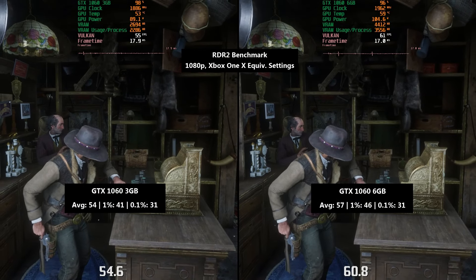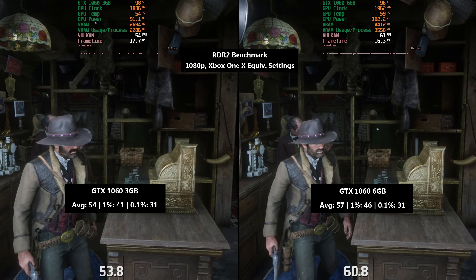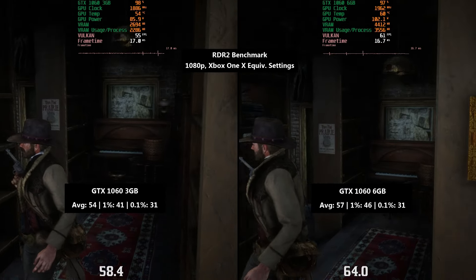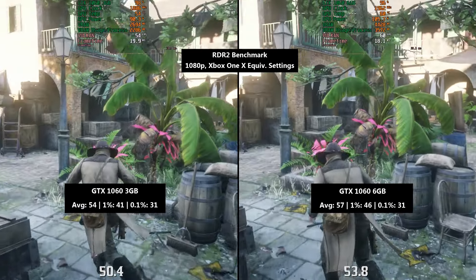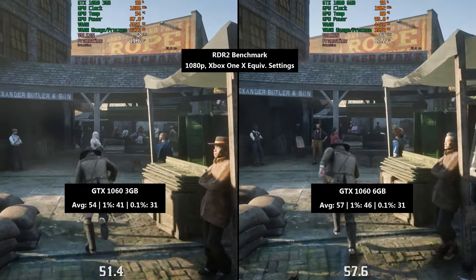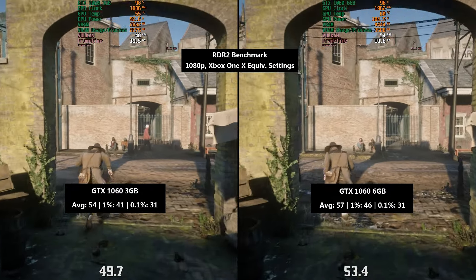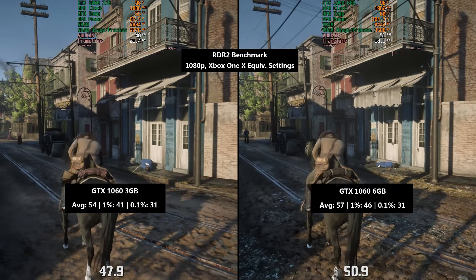Finally, Red Dead Redemption 2, 1080p with the Xbox One equivalent settings. Neither card is good for 60fps here, but with the 3GB card we saw 54fps, a 1% low of 41 and a 0.1% low of 31. The 6GB 1060 hit 57fps — 3fps more — an improved 1% number of 46, and for the 0.1% low the same figure of 31.